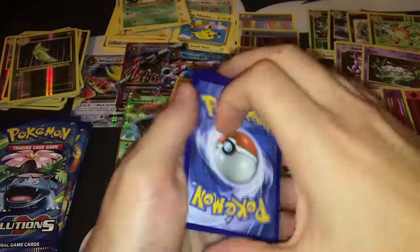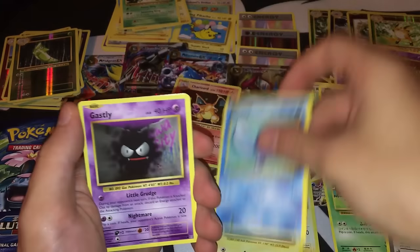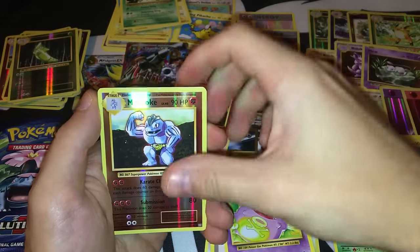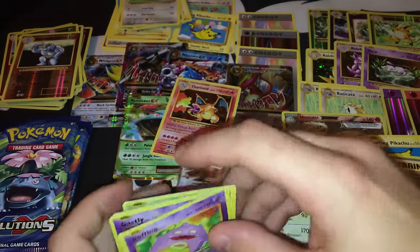Pack thirty-three — nothing here. Weedle, Rattata, Rattata, Weedle, Wultrap, Poliwag, Gastly, Metapod, Switch, Koffing. Reverse is a Machoke. The rare is a Farfetch'd — not the best rare, but I still like it. Three more packs to go.